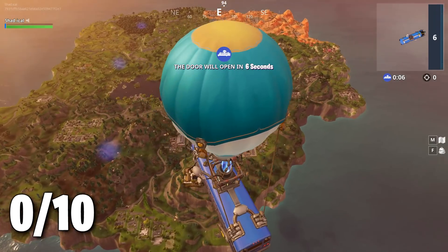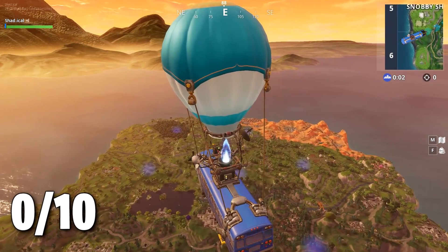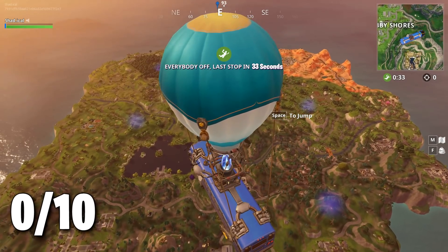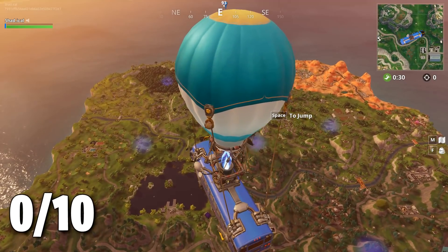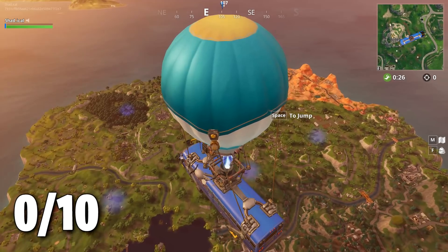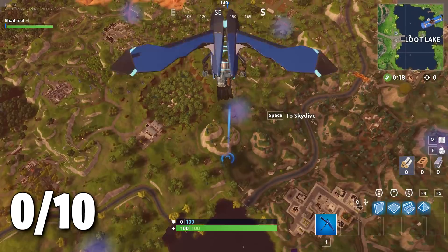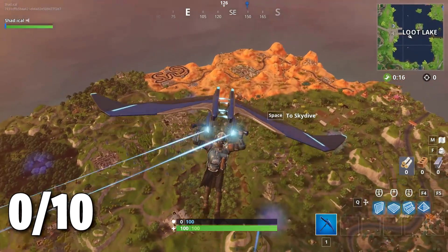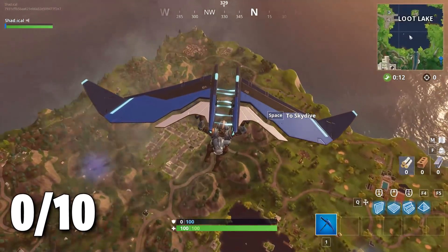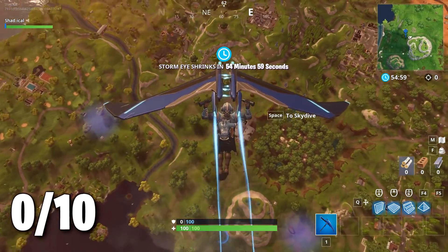I'm right over the entire Fortnite map. Once I get to the middle of the map, I'm going to deploy my glider and wait for all the red parachute supply drops to come down. I think they come in special red boxes. We are on the clock — we have exactly 55 minutes to get this all done.